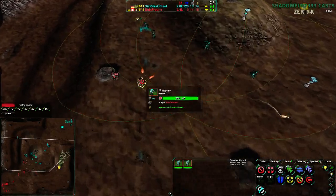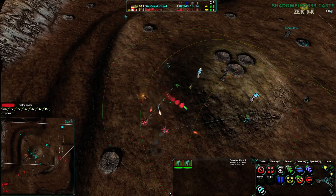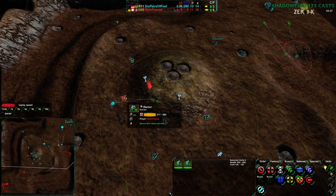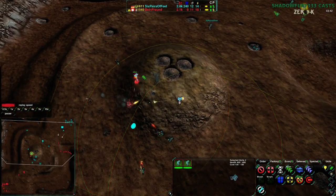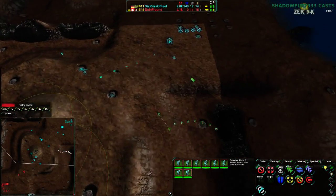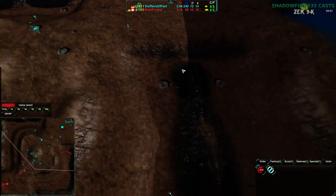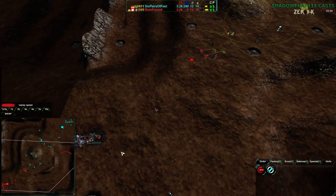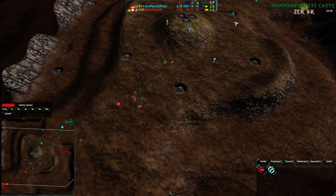Six Piers of Feet is more focused on stopping the warriors, which is going to work out very well — the warriors will have very little chance, though they will get rid of the rector, which is a good kill. Two warriors for that might be a bit much, though it also gets rid of the radar, which is very important. It doesn't get rid of the defenders, so glaives cannot rush in afterwards, but the glaives are in a nice position to counter-attack. Six Piers of Feet has no defenses in their main base, and Dein Freund doesn't either — everything is in the center of the map.